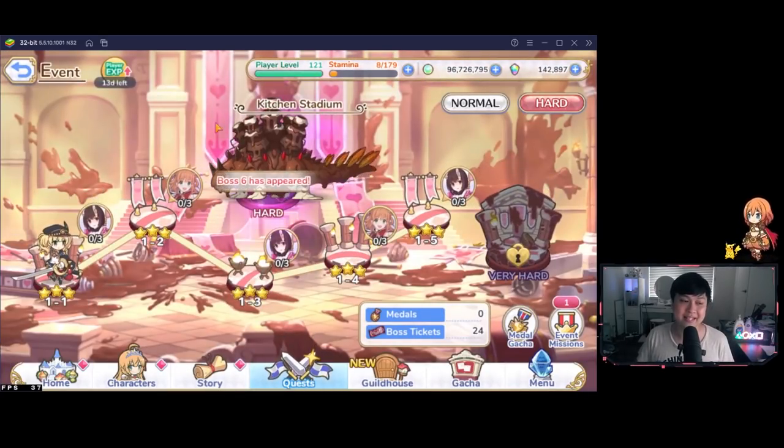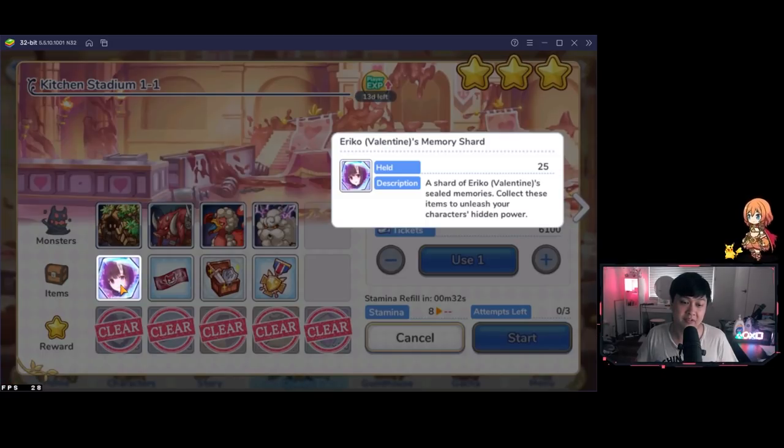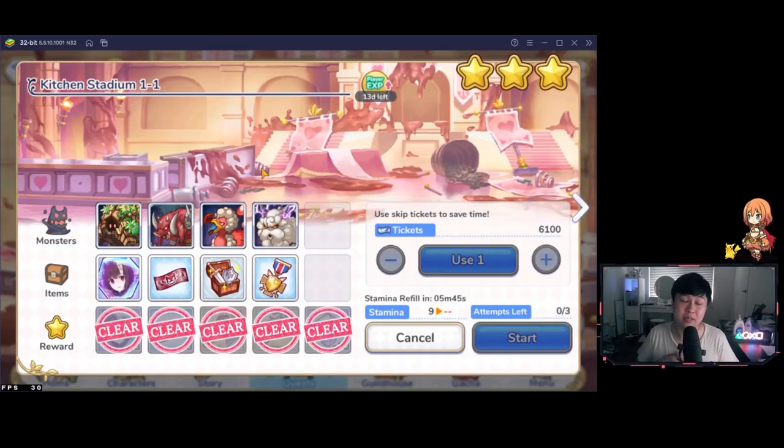There are a few outstanding questions whenever we get these events. The first is: for the welfare unit, Valentine's Eriko, how far should we go — three star, four star, or five star? The answer depends, but everyone should at least get a three-star V Eriko. There are bond bonuses locked behind three-star V Eriko, so even if you're not using her, you want those bonds for the extra stats on your base Eriko, who has the UE and will be a powerhouse in the upcoming CB.